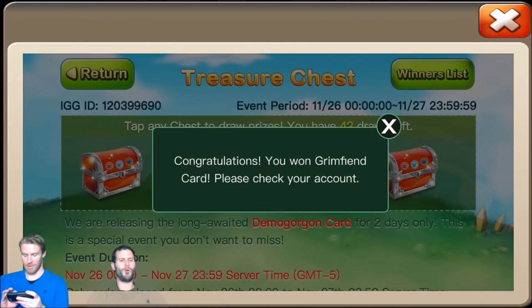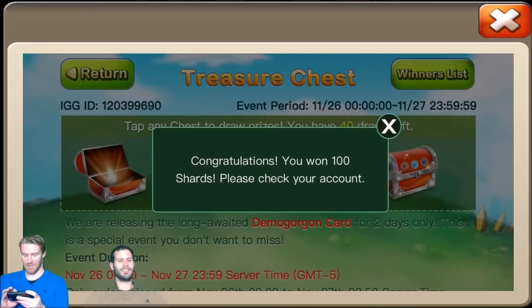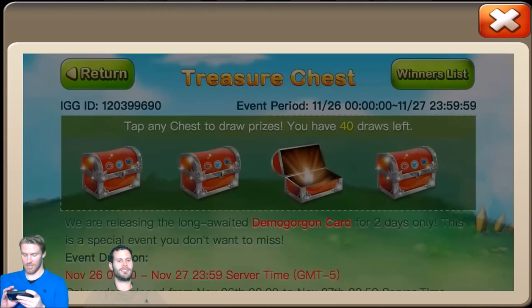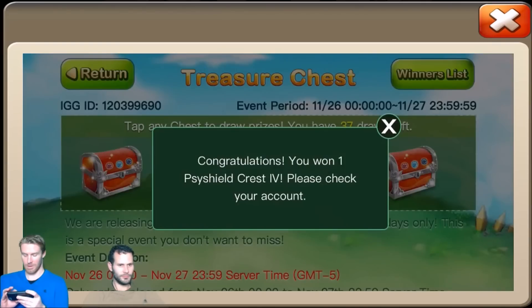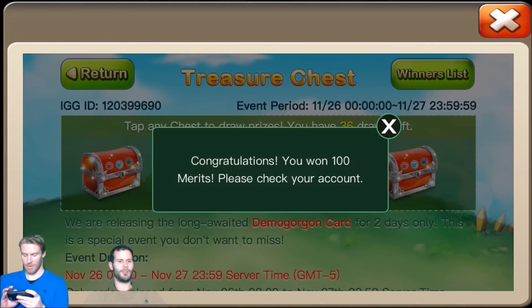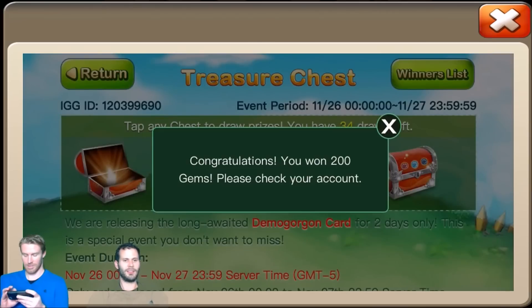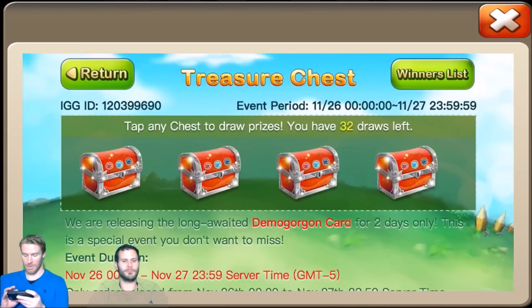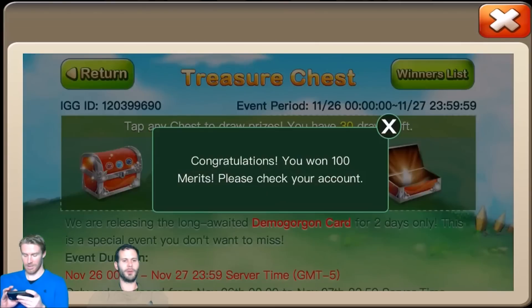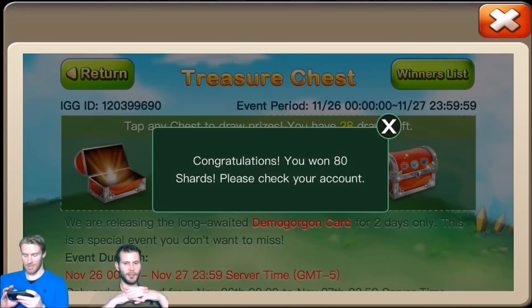Drac Axe — that's useless. Come on — a Grim Pain card, that's crazy! 100 shards, 40 left. Come on, give me that Demo! Scythe Shield Crest Four. Demo Gorgon... Scythe Shield Crest Four again. I like those fours though, they're hard to come by. I feel it coming! 30 shards, there's a Skull Knight card.